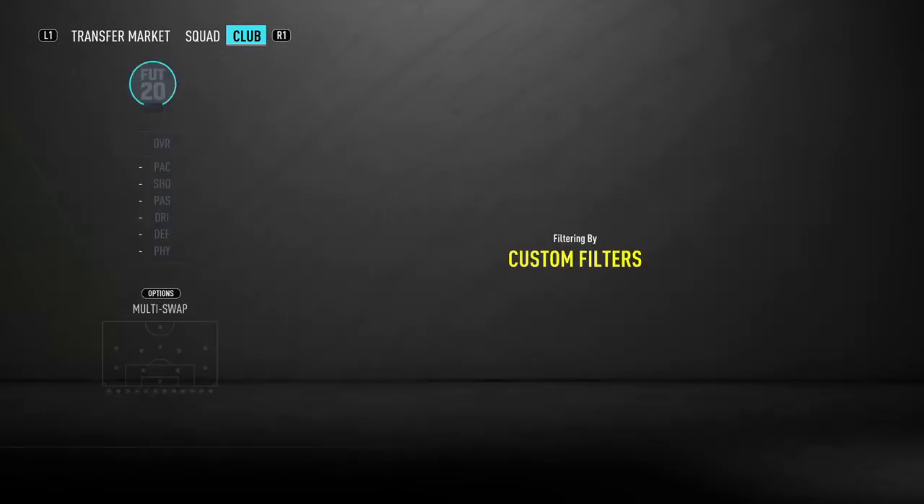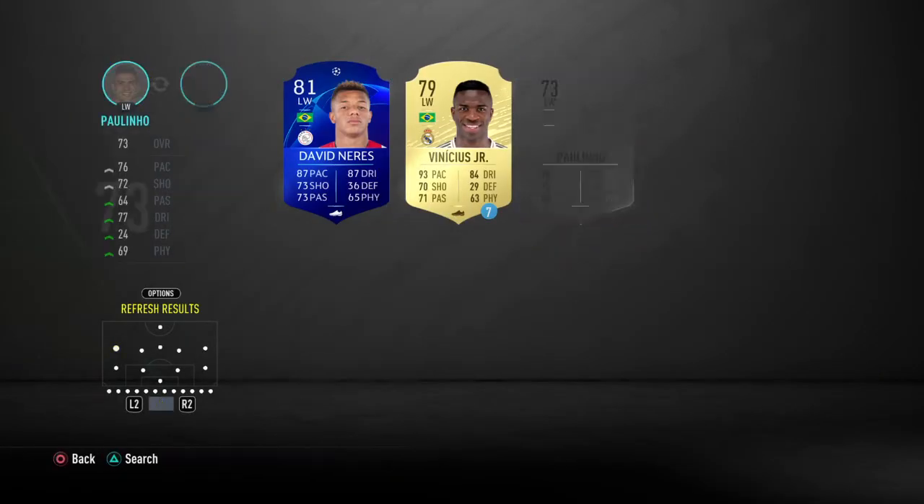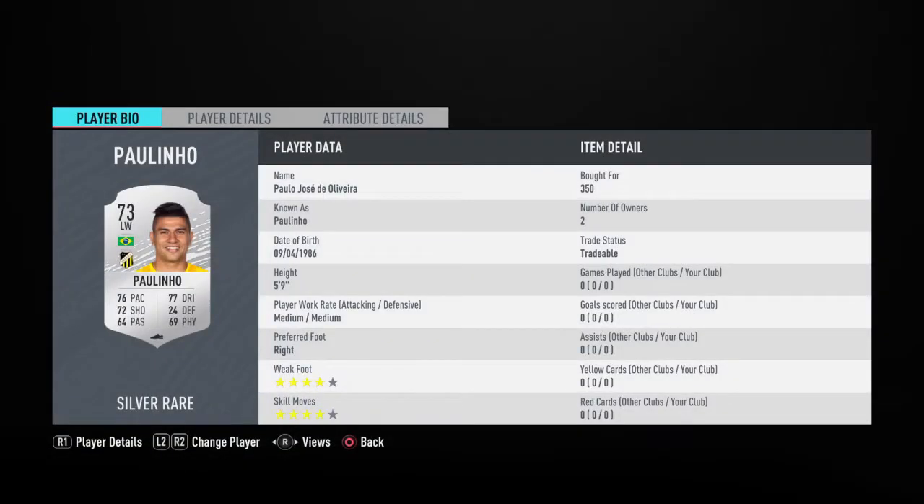Left wing goes next, and that is Paolinho. Make sure you get the correct Paolinho — make sure you get Paolo Jose de Oliveira. It cost me 350 coins; there were loads of him at that price so he should be alright. He plays in the Swedish league, so just make sure you get the right Paolinho because there are quite a few of them.